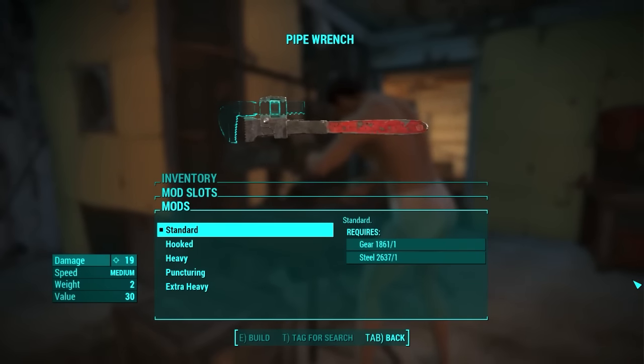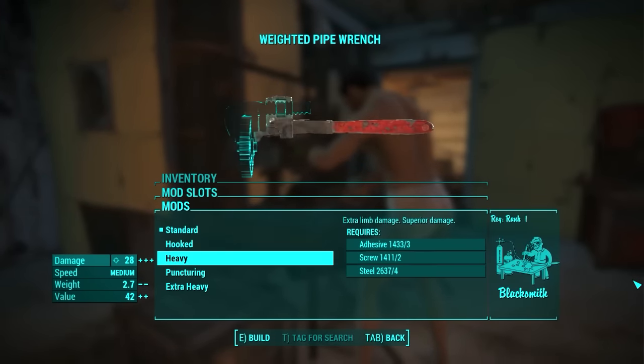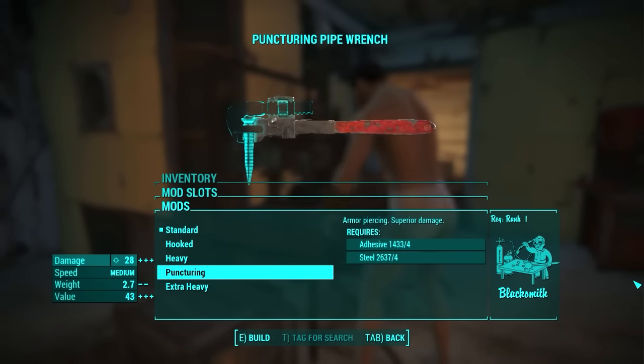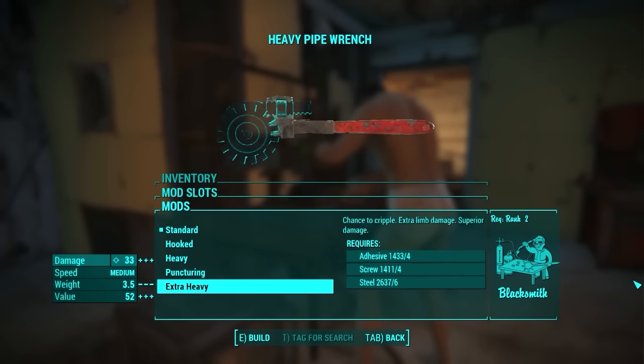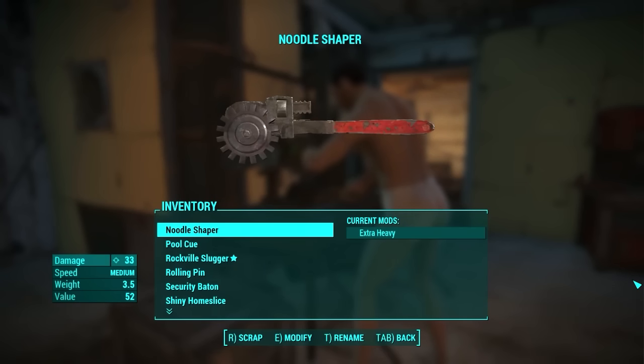Now we have the Pipe Wrench. It has medium speed and it can be Hooked, which gives you a chance to disarm the target; Heavy, which gives extra limb damage; Puncturing; and Extra Heavy, which gives it a chance to cripple as well. I took this mod because it reminds me of those Noodle Shaper wheels. Meet Noodle Shaper, next generation Noodle Kitchen tool.